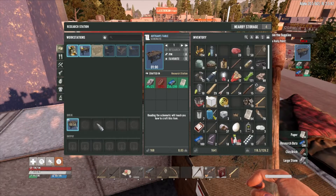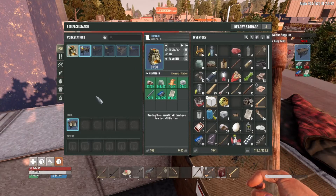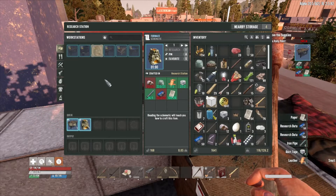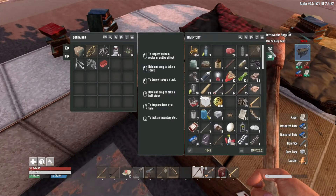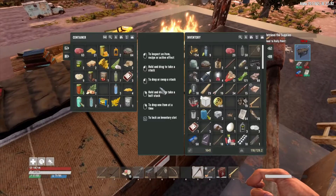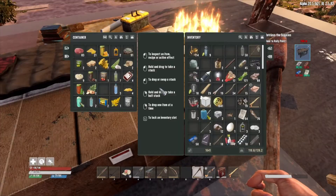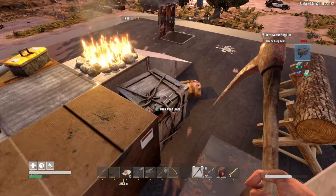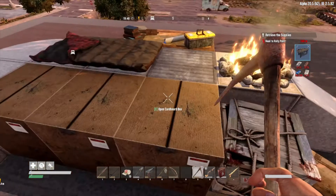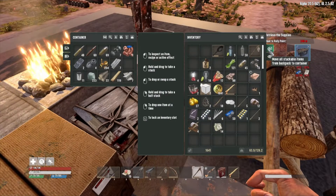Even with researching the artisan's table, it looks like I do have enough materials to research the furnace schematic too. I'm going to go ahead and do that. I probably don't have the materials to make all of these things, but at least I can have the schematics ready when it's time.